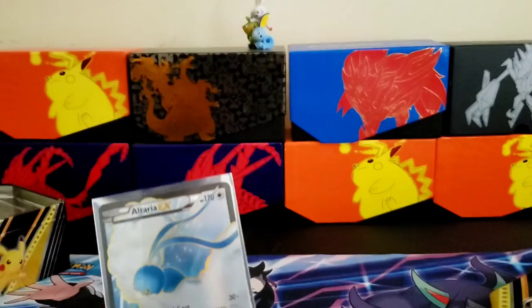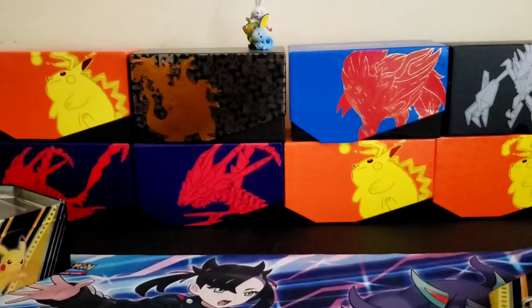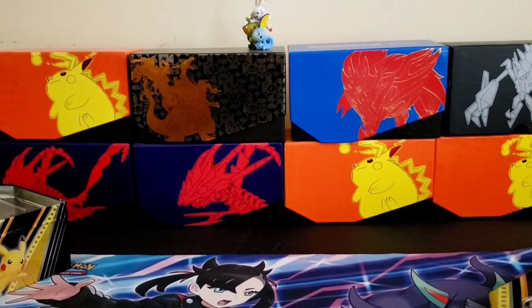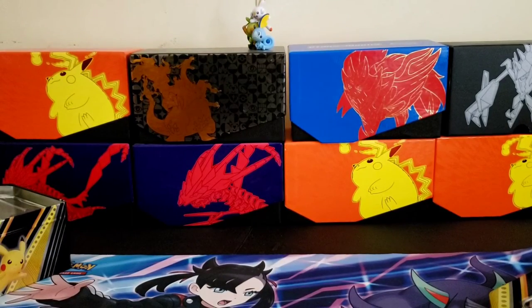All right, let's do a recap on these. We have the Altaria EX full art, we have the Bea trainer full art right here, and we have the Umbreon GX ultra rare — gorgeous, gorgeous pulls. Hope y'all liked the video! Always remember to smash the like button, subscribe, hit the notification bell if you haven't already, and I will see y'all in the next one!